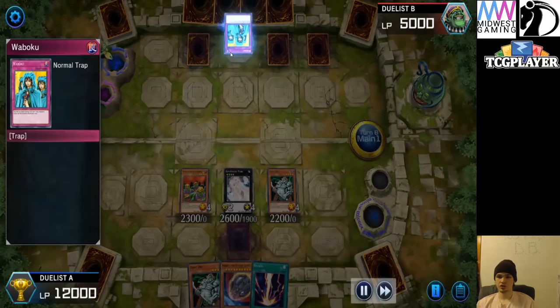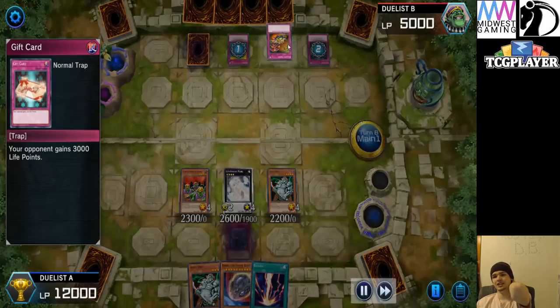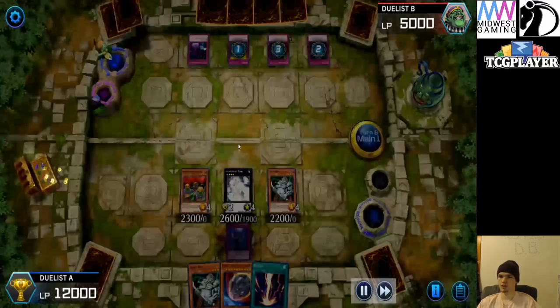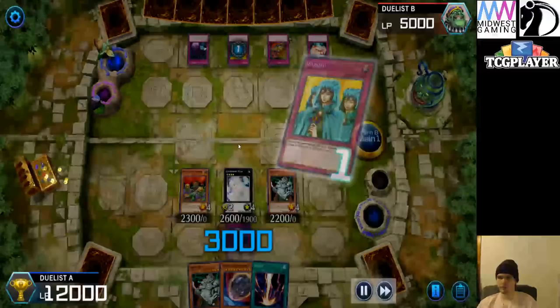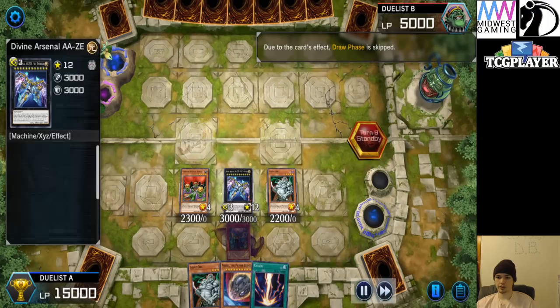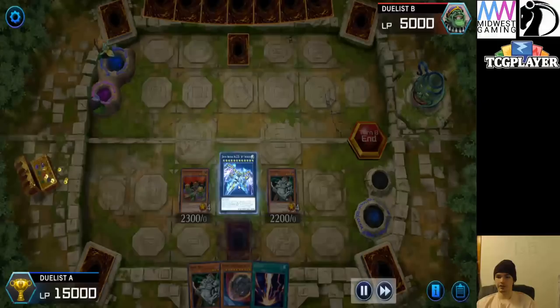Pass. They draw — they draw Nib. Normal Summon Waboku. Activate Gift Card. It's happening! Reckless Greed, chain the Fortune — draw more. Chain Yotta. I don't know why they made this big chain link, but let's go — it's hype. Go ahead, draw, draw, draw. Give them life points, no damage this turn. They have like another Hope for Escape — a Hope for Escape Waboku. Tax of Gem Knight Pearl, summons Zeus. This card is insane. I honestly just didn't think they were on this card, not going to lie. But they are.